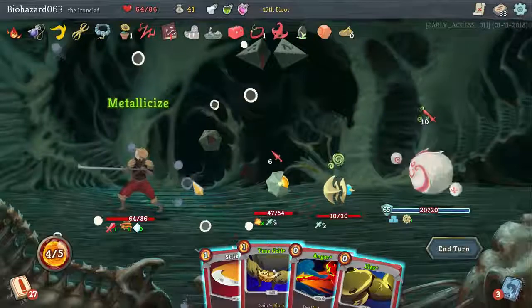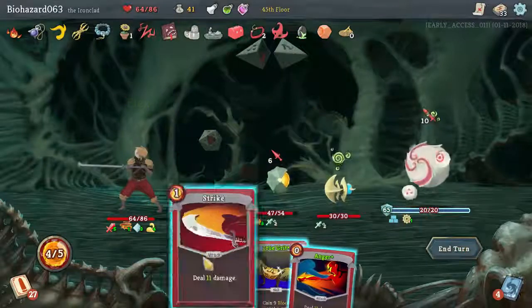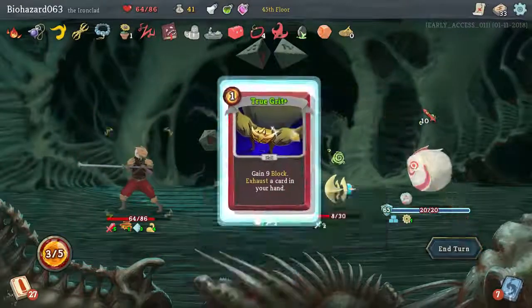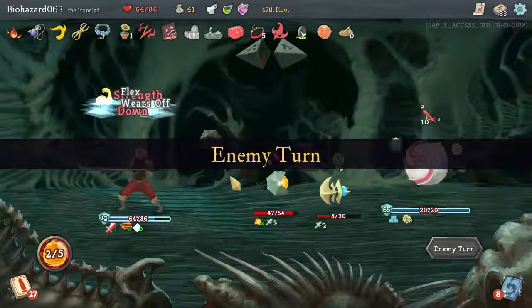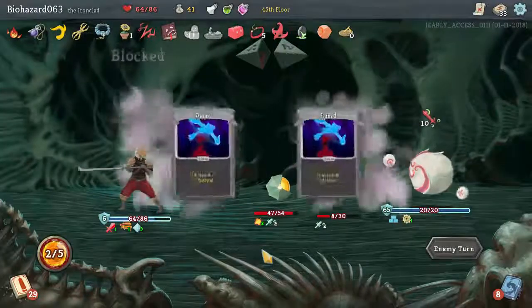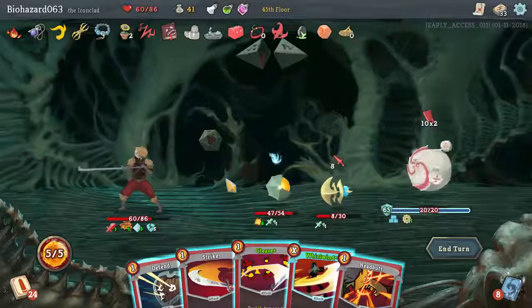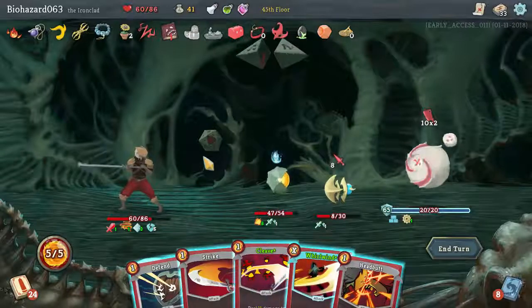Alright. Use that, use that, use that. Get little to no block, which is unfortunate, but that's all we can do. There's Whirlwind — 45, 90. Yeah, that'll kill it all.